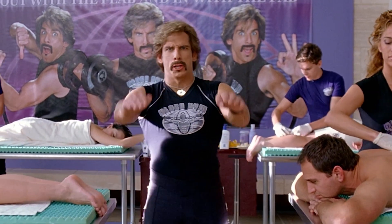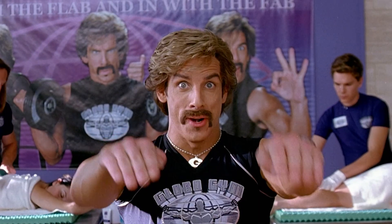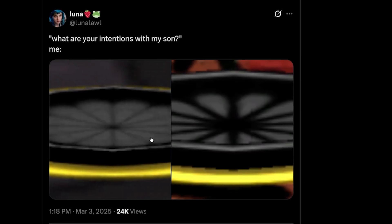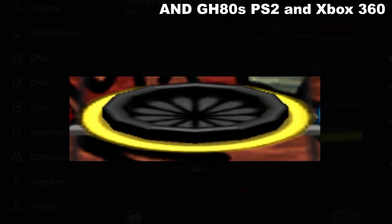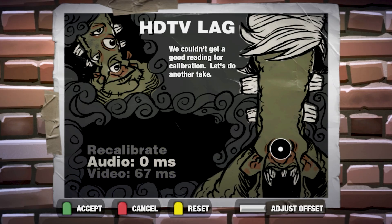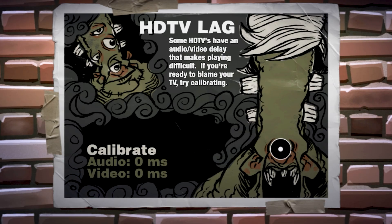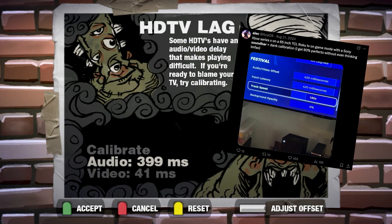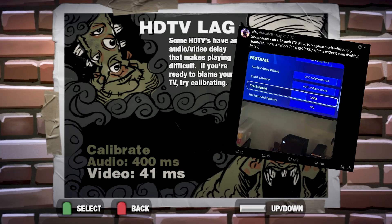We can turn that Frankenstein you see in the mirror every morning into a Frankenstein. Thanks to some nerds in the management office, both GH2 Gym and 80s Gym have separated audio and video calibration settings — no more Resynkinator. Playing on a soundbar with 400 milliseconds delay is now possible.